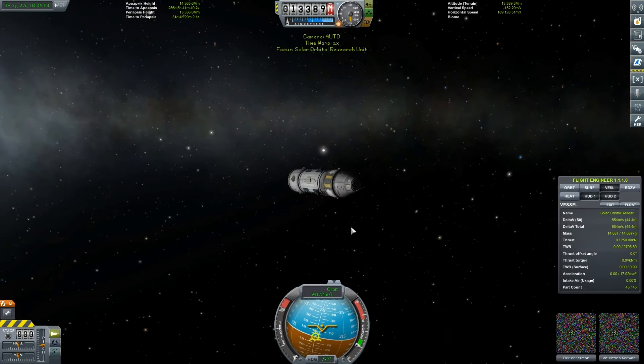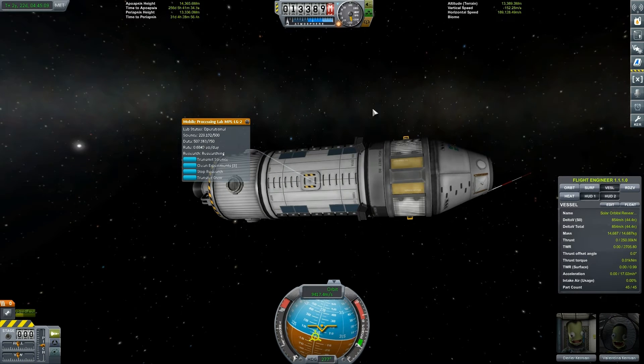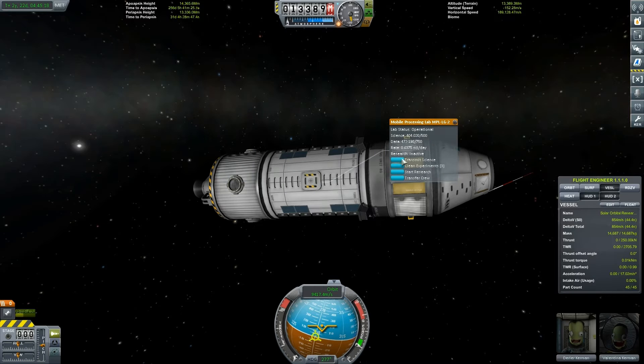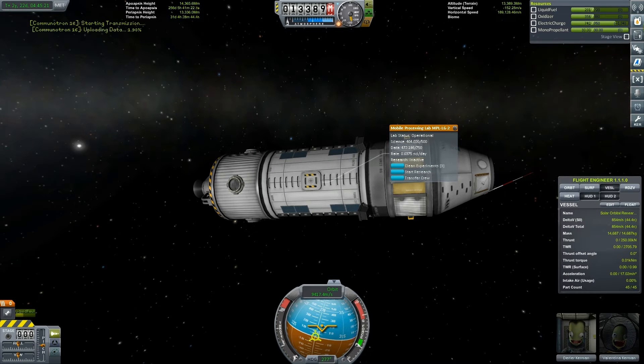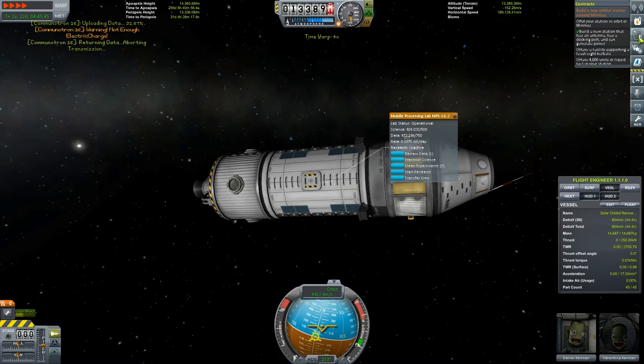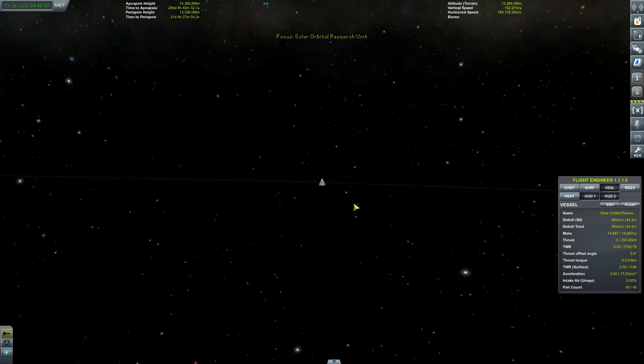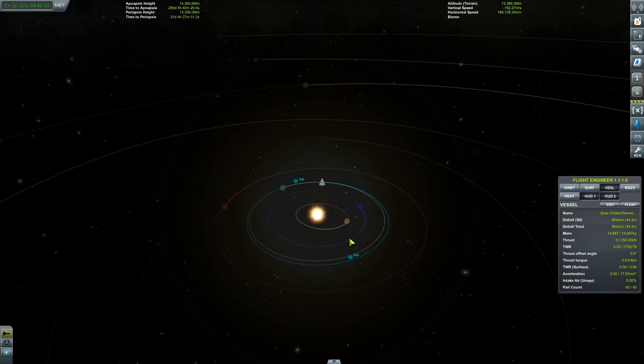If we go back to the solar system overview, we should find we've got a solar orbital research unit as well. Let's check in on that one — I'm hoping to find an immense amount of data on board. Look at all that science going up like crazy! So if I now stop research on there, look how much data it's still got — 472. I'll transmit that. I suspect it won't be able to transmit it all because it's going to take too much electricity. We're kind of running out of electric charge — that is something I'll have to take care of between missions.